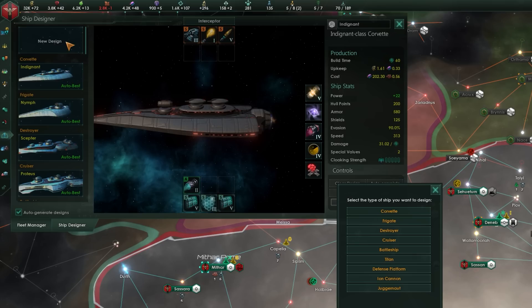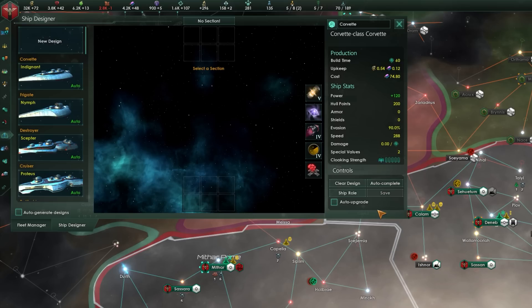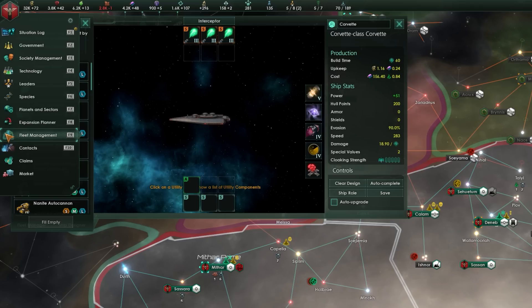The Ship Designer lets you design custom ships for your fleets. By default, the game automatically designs ships in what it believes to be the best loadout, but if you know what you're up against you can make better builds with the same parts available. I've made an entire video about fleets and ship building, linked in the description, and I'll come back to this screen later in the ship and fleet design section to give you some build ideas.